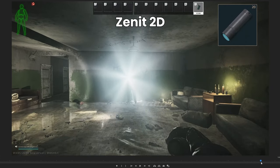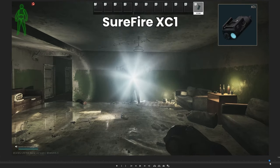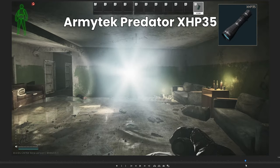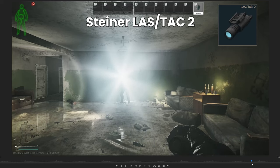D-Balt is probably next, then Ultrafire, Zenit 2D, Baldur Pro, Surefire X400, Glock GTL21, and the XC1 which comes out really bad as the very worst one. So if you want to completely blind somebody and make it so they can't see at all, you probably want the XHP, the Klesch 2U, or the Steiner Laztac 2. I'll scroll through all of these as well just so you can go through them one by one yourself.